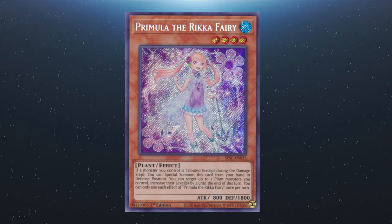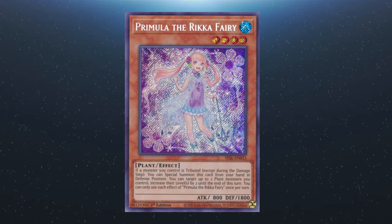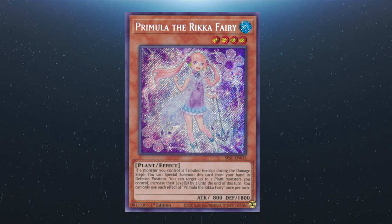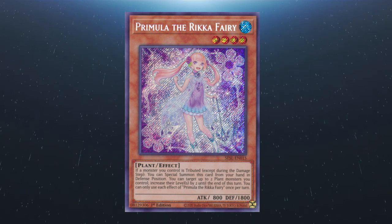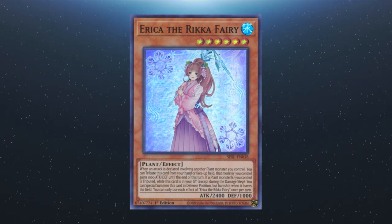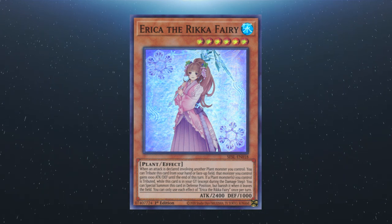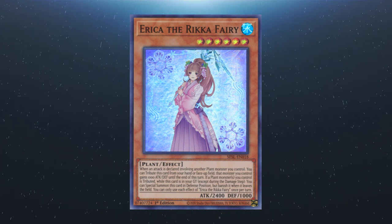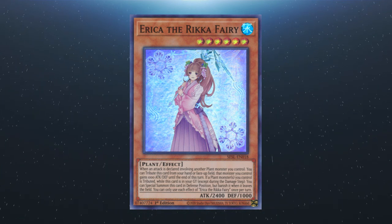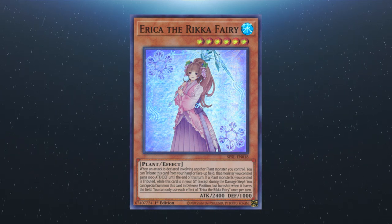We have Primula the Rikka Fairy. If a monster you control is tributed except during the damage step, you can special summon this card from your hand in defence position. You can increase the level of up to two plant monsters you control by two until the end of this turn. Each effect is a hard once per turn. Erika the Rikka Fairy: when an attack is declared involving another plant monster you control, you can tribute this card from your hand or the field, and that monster gains a thousand attack and defence until the end of this turn. If plant monsters you control are tributed whilst this is in the graveyard, you can special summon this card in defence position but banish it when it leaves the field. Each effect is a hard once per turn.